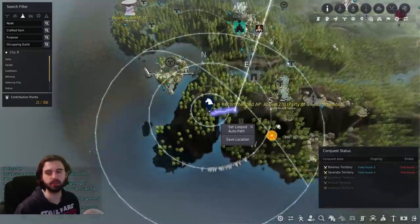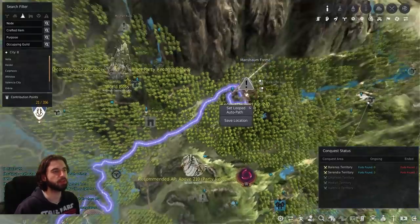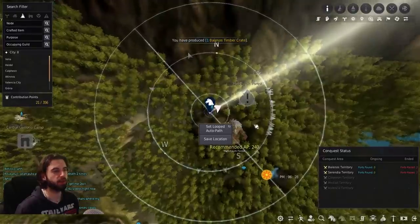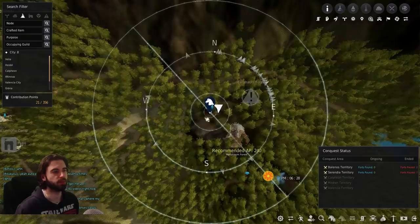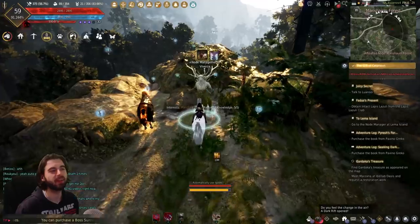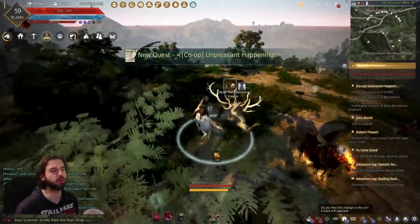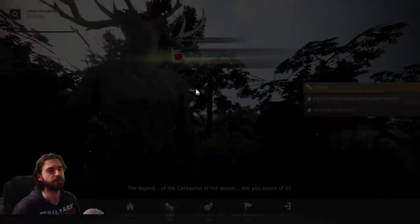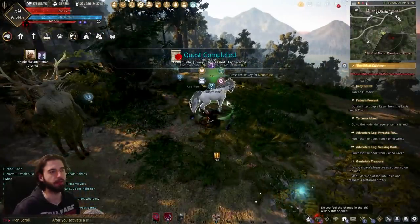Next we're heading to Viverza, located in the Mancham Forest. This NPC can be hard to find — look for a rock area above the Mancham Forest and walk around until you find a ramp to get up. His quest sends you to go run and talk to some things — be aware of your surroundings, these mobs hit hard. Go ahead and talk to the NPC to complete it. Do not take the second two quests because those are kill quests.